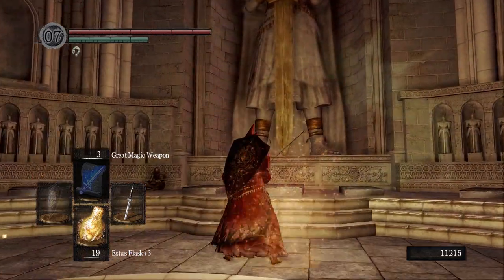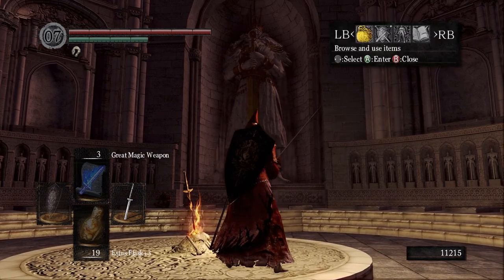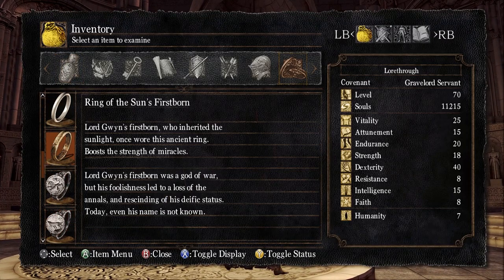Let me read the Ring of the Sun's Firstborn first. "Lord Gwyn's firstborn, who inherited the sunlight, once wore this ancient ring. Lord Gwyn's firstborn was a god of war, but his foolishness led to a loss of the annals and rescinding of his deific status. Today, even his name is not known." This is a classic mistranslation that's led to a lot of confusion. What it means is that they removed Lord Gwyn's firstborn from the annals of history — he didn't exist anymore. They removed his deific status: you're not a god anymore, and now we don't know his name. We just know he was a god of war.